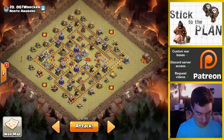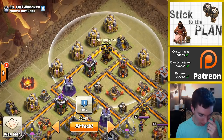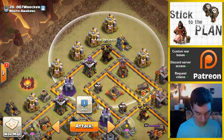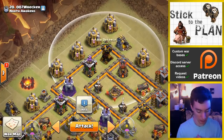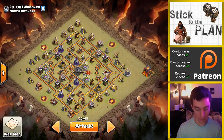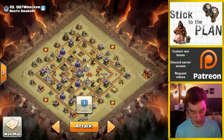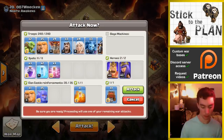This air defense — the range is a little sketchy in terms of shooting healers, but I think we'll be okay. I can drop my queen behind that maybe; the healer is directly back. Yeah, we'll be good. So we got: queen, goblin there, baby dragon funnel, push through, Lalo. All right, sounds good. Let's get this.